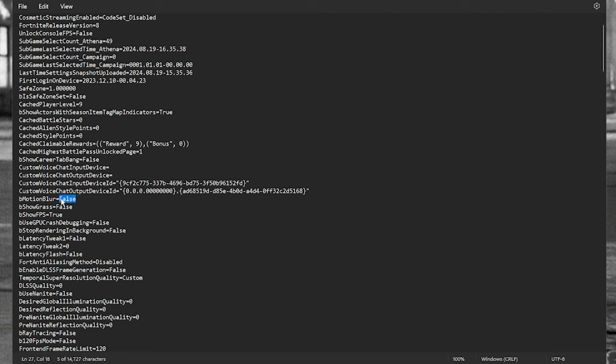Motion blur — set that to false. It may say true; just type in false. Show grass — change this to false as well. It's a bit of a placebo, but it works scientifically.